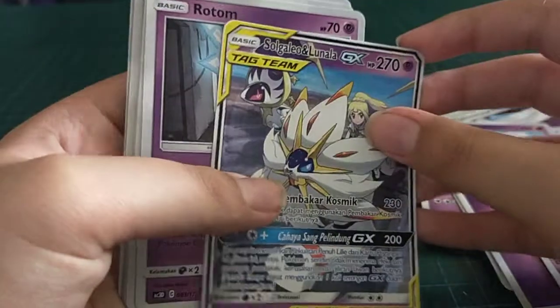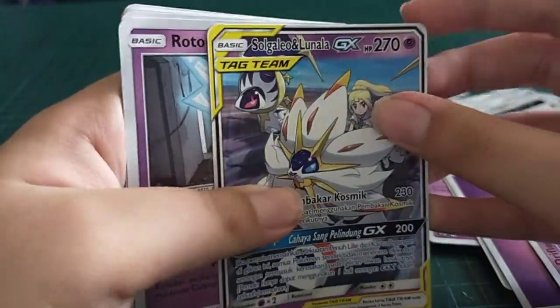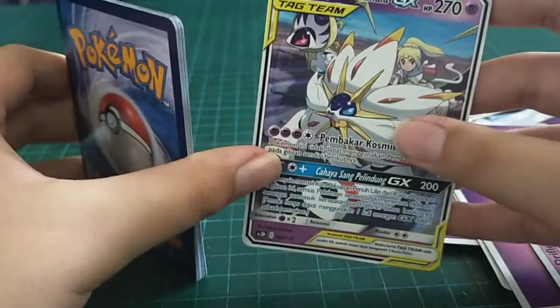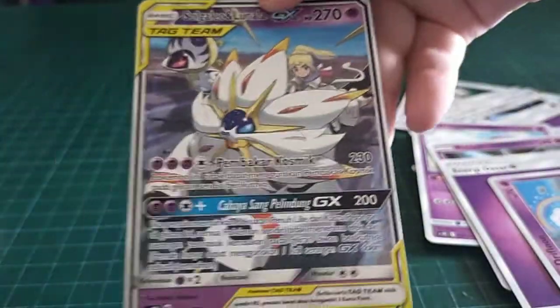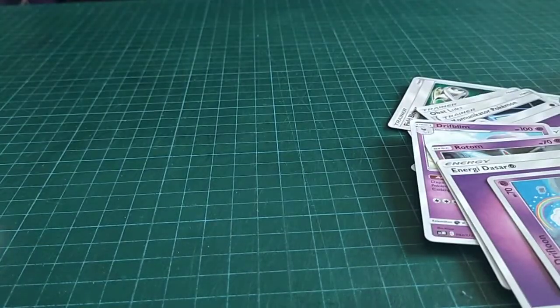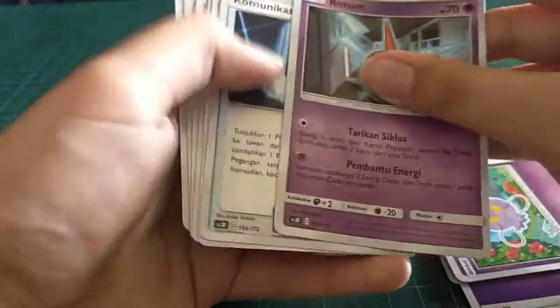Oh! Gallio and Lunala GX! Oh my god, wait — look at that! It's not a shiny, not a holo either, but it's pretty rare. Yeah, it's real!